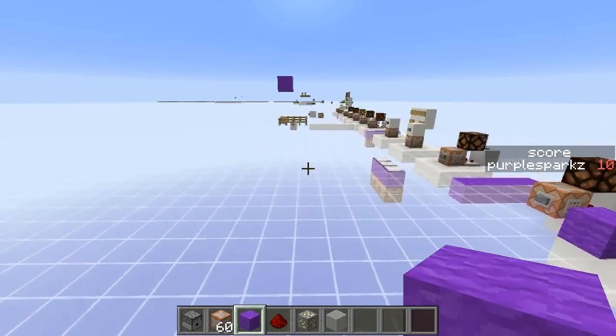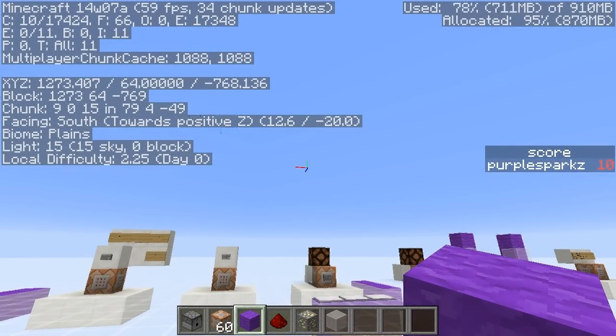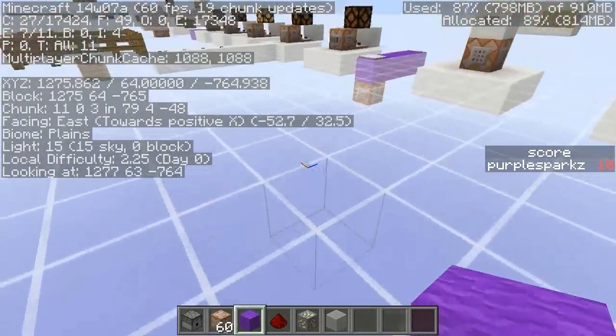The only other thing worth noting is that you can now look at a block and, at the very bottom of the debug coordinates display just under the local difficulty, it will tell you the coordinate of the block you're currently looking at, which is pretty handy.